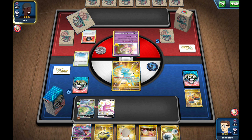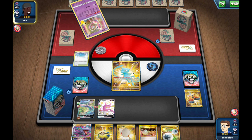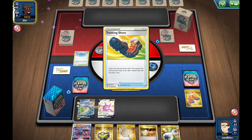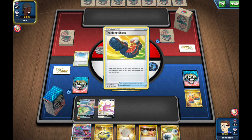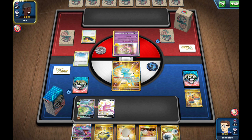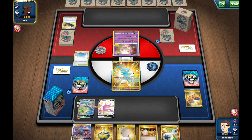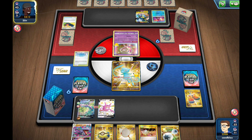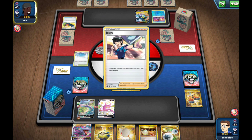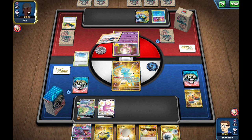We don't necessarily need to Ancient Star against Malamar Vault because their only abilities they're going to be using are like Lumineon, Crobat, and maybe Fleet-Footed from Inteleon — nothing that's going to drastically change the complexion of the game. Tracking Shoes out Scoop-Up Nets, a Radiant Greninja — Vehicle Vaults getting their guys down but they don't have anything. No item lock on the first turn.